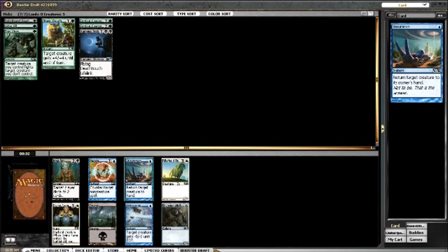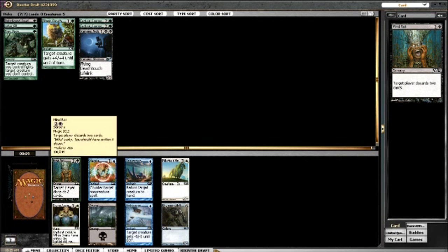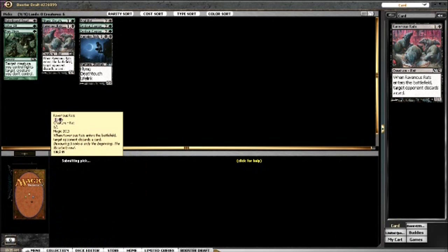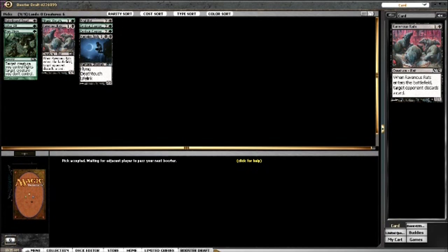Unsummon is the best card in the pack but it's not in my colors. Mind Rot is playable in my colors so I'll take that. I'll take the Ravenous Rats here, and then this is the pack where I wanted to table either the Huntbeast or the Mark of the Vampire.